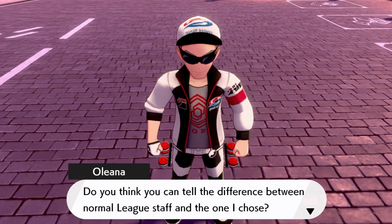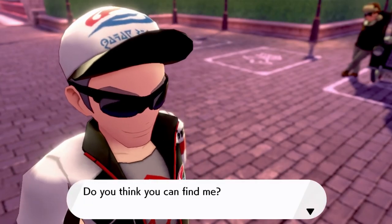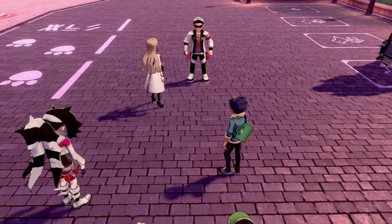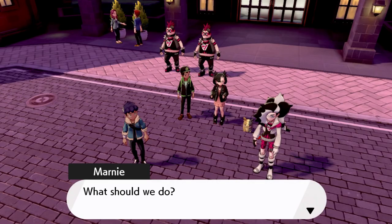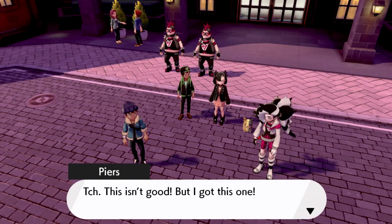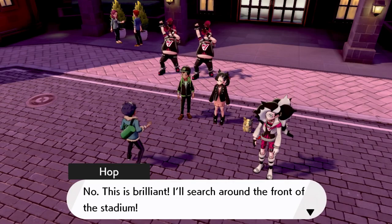Oleana asks: 'Do you think they can tell the difference between normal league staff and the ones I chose? Do you think you can find me?' Maybe, maybe not. She runs off. What should we do? This isn't good, but I've got this one. Steven - someone - is yelling about handling this.